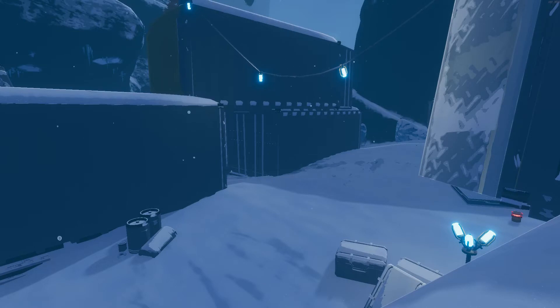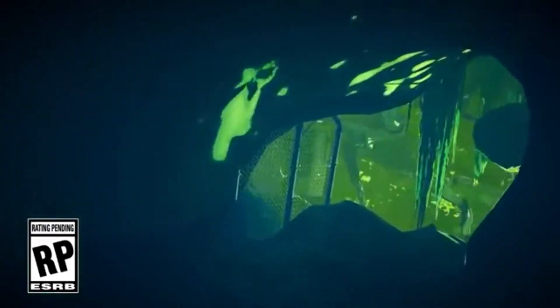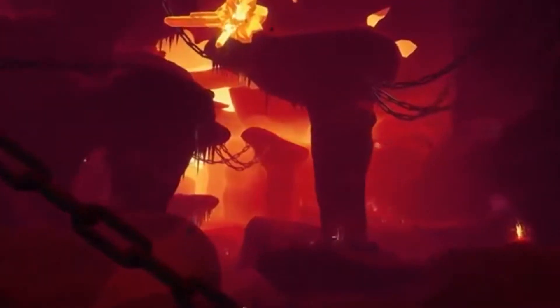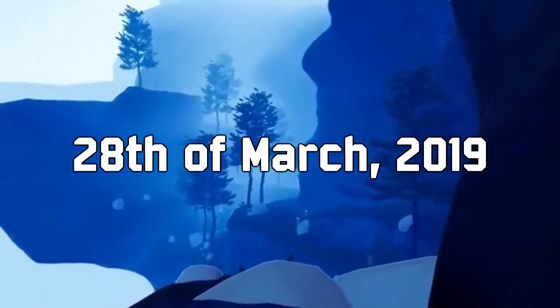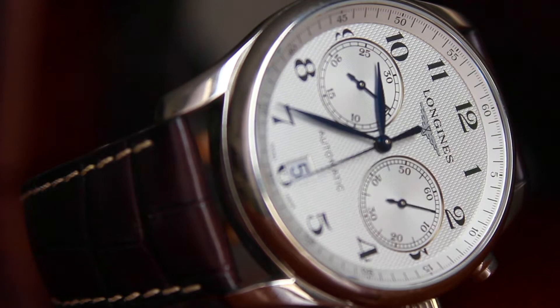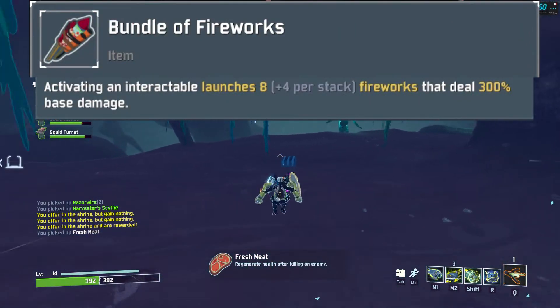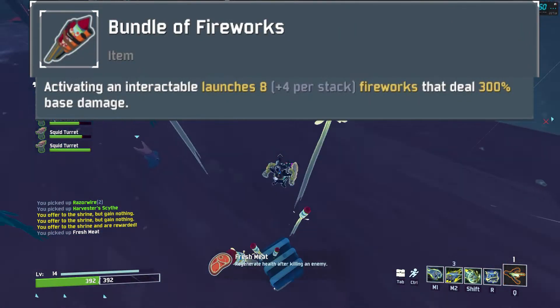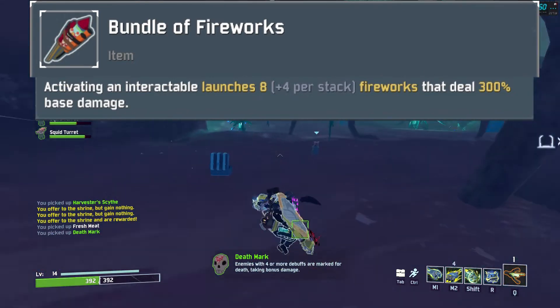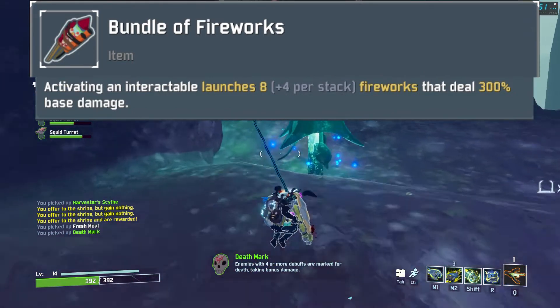The developers must have realized they were sitting on something good when they looked at the bundle of fireworks, as they were included in the very first public early access build of Risk of Rain 2, released on the 28th of March 2019. The item stats remained pretty much the same — still launching 8 fireworks dealing 300% damage whenever you interact with something — but stacking it now gave 4 more fireworks rather than just 2.